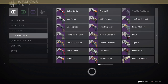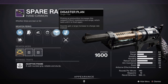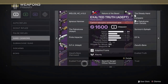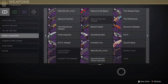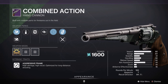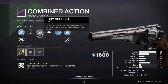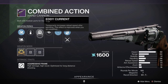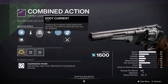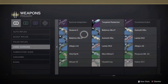Moving on to hand cannons, we actually got a healthy amount. We have Spare Rations returning at last with access to the Disaster Plan origin trait. We also have a new hand cannon in the form of Combined Action, which is an Arc hand cannon from the gunsmith — access to Field-Tested, but also a new perk called Eddy Current, which temporarily increases reload speed after sprinting. This effect is improved when you are Amplified, basically meaning it's designed to be used on an Arc subclass. Possible god roll there with Vault Shot.